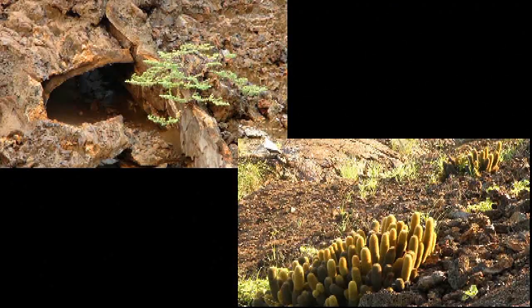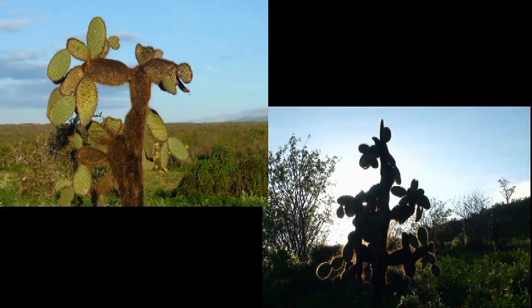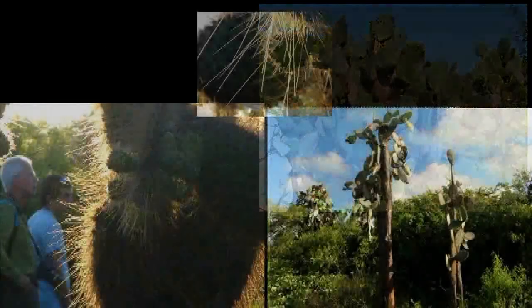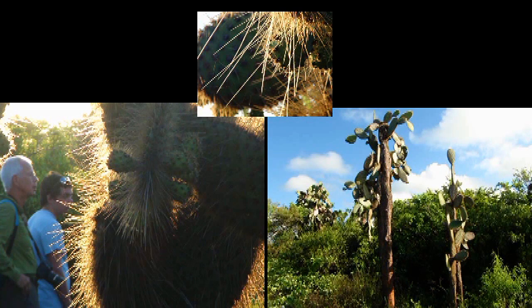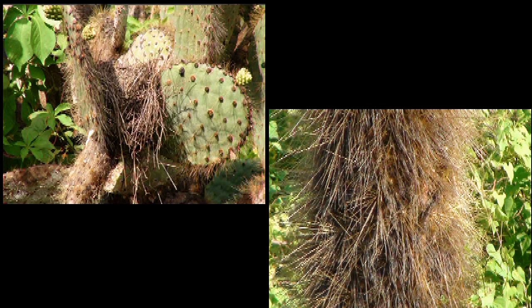Cactus is one of those plants that can survive without a great deal of soil. On many islands where animals eat the cactus — and they do, for the water — the cactus have grown quite tall in order to get the plant out of danger of being eaten. The needles often point down to discourage animals from climbing up, but some needles are soft and not pointed.